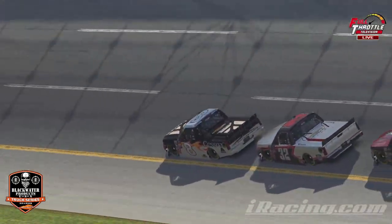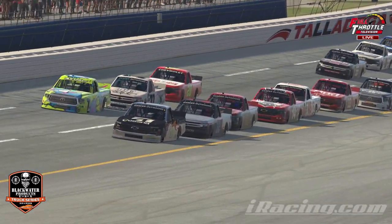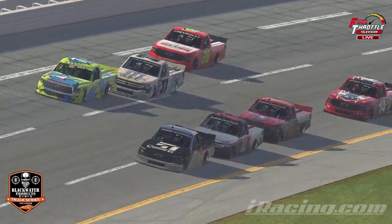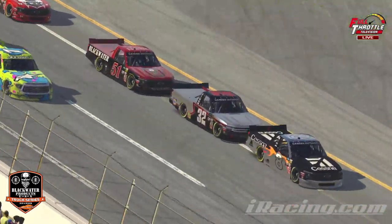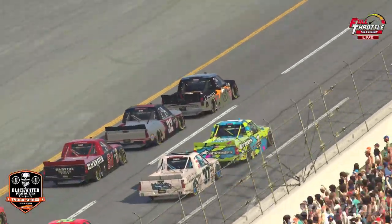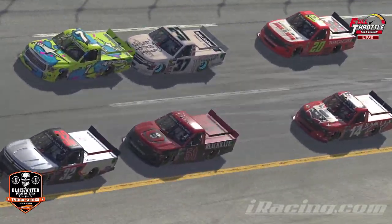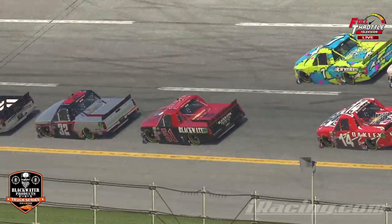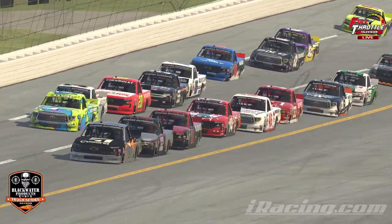We've got about 12 to 15 laps before the next set of pit stops. But believe me, these guys are already trying to set it up — two tires or four tires — and do they want to come in at the very last part? If they do that, they're likely to have 40 cars on pit road together and you don't want that. So do you want to come in early? As the 9 of Jason Martin makes his way to the inside, that outside line is starting to dwindle because the guys want to be on the bottom.